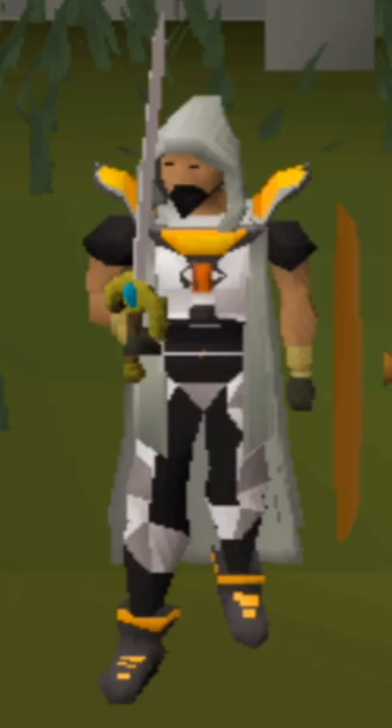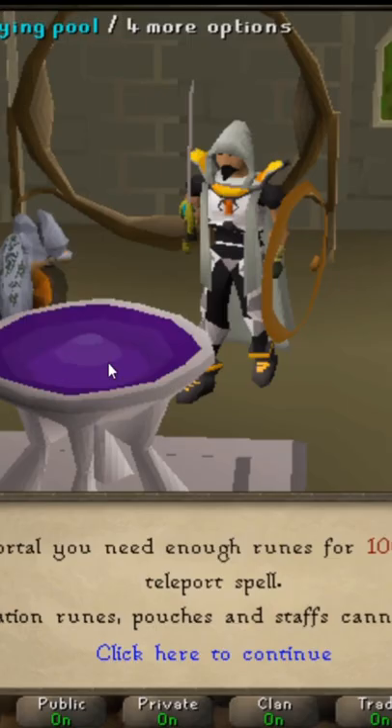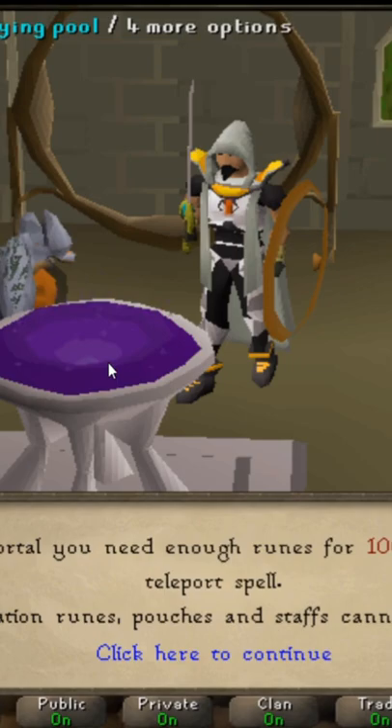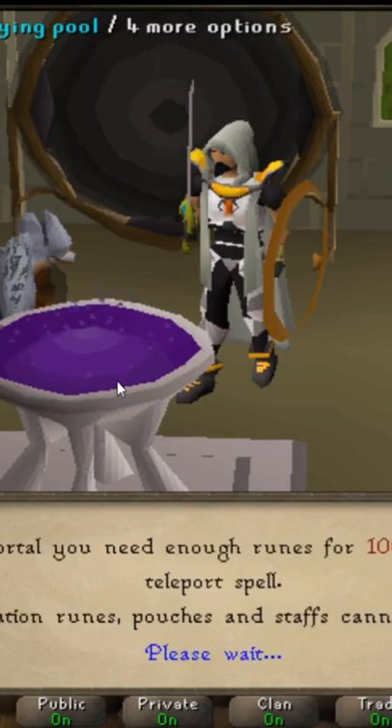I'm sure at this point most of you know where this is going. So, when you direct a portal in your house, it costs 100 times the runes to cast a teleport and gives you 5 times the XP. The method is pretty simple — just direct the portal to one of your highest level teleports, and then as soon as the portal is active, switch it to another one of your highest level teleports using the keyboard shortcuts shown in-game.